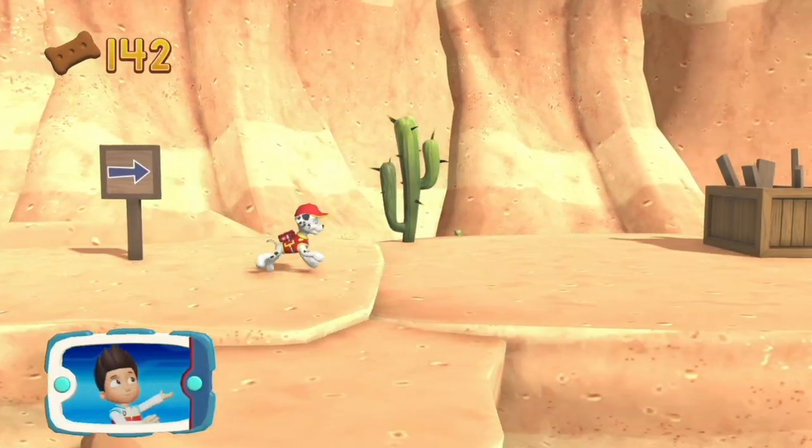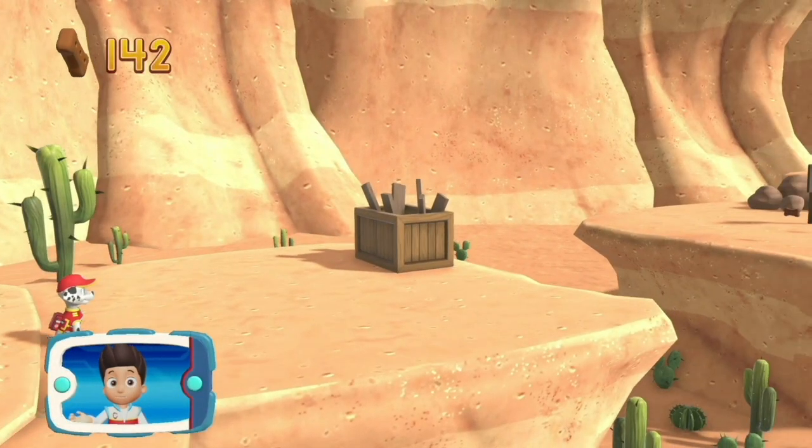Collect all the pup treats — the gap is too far to jump. We need Rocky to use those scraps to make a longer bridge.